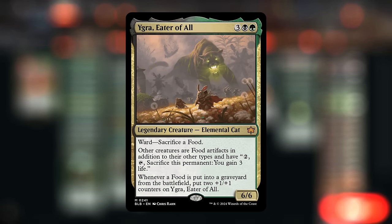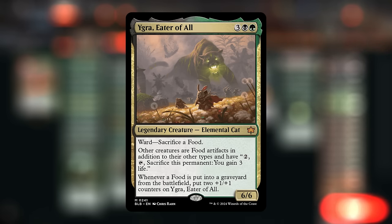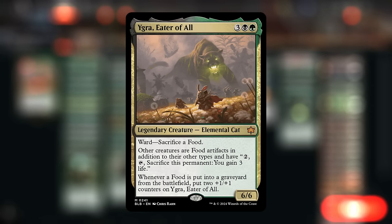Now our opponent may be more likely to control a food they can sacrifice to pay the ward cost. But whenever a food is put into a graveyard from the battlefield, we get to put two +1/+1 counters on Igra — so that also applies to opposing food creatures being sacrificed or chump blocked. Igra is going to grow incredibly quickly and can be pretty tough for some decks to deal with. By turning all our creatures into artifacts, we may also be able to set up some infinite combos, and turning opposing creatures into artifacts plays well with any artifact removal we have.